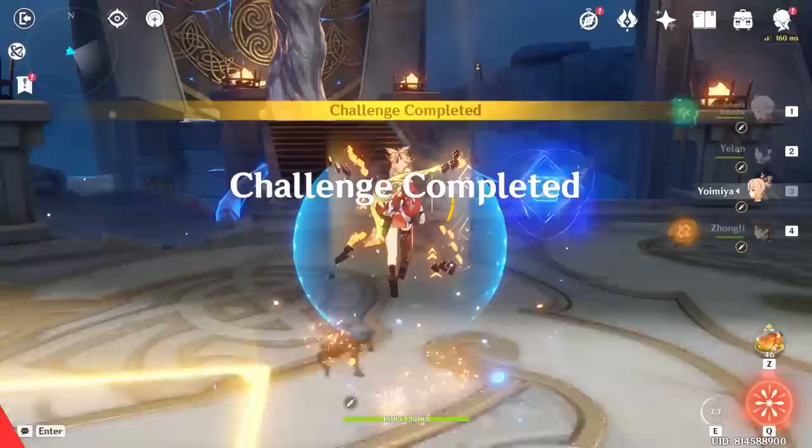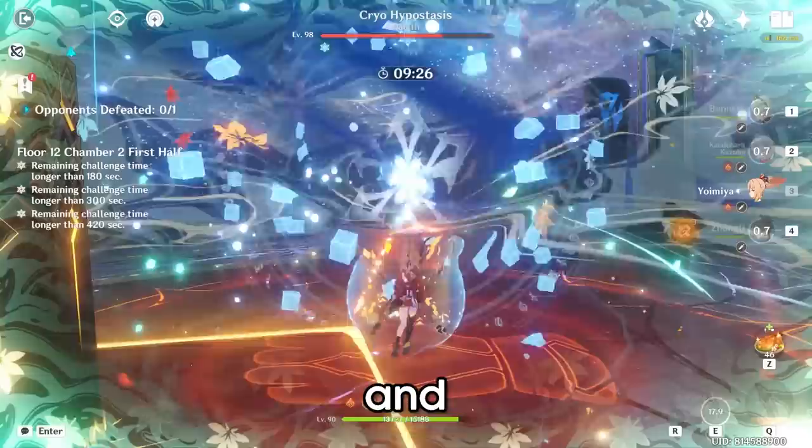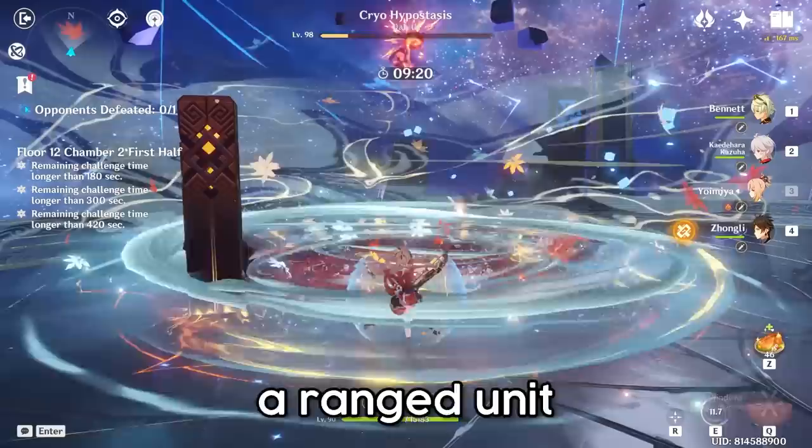Yoimiya is also an insane boss killer. There's no better unit to fight large mobs or overworld bosses. If you do the Abyss, you've probably noticed they sometimes add bosses on floors 11 and 12 — and if you don't have a ranged unit, fighting those bosses can become hell. But if you have Yoimiya, you can deal with those guys easily, as long as you stay in range of course.